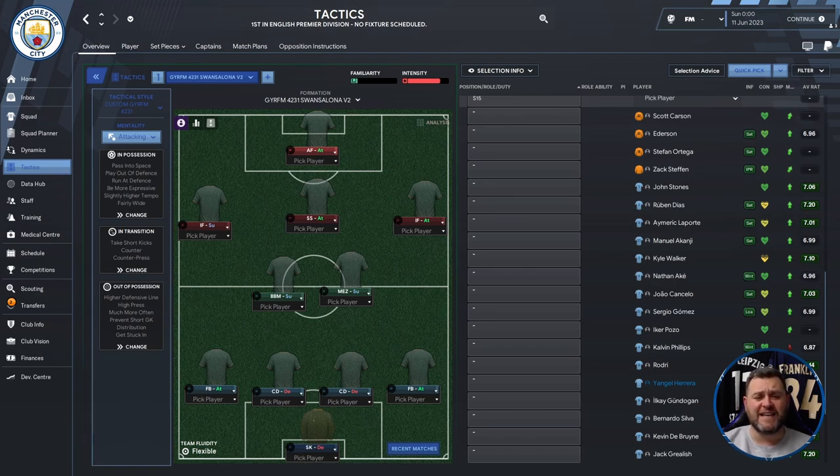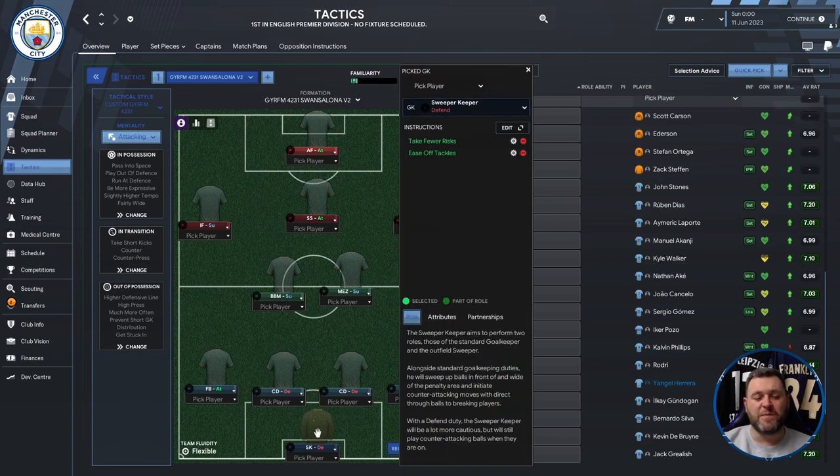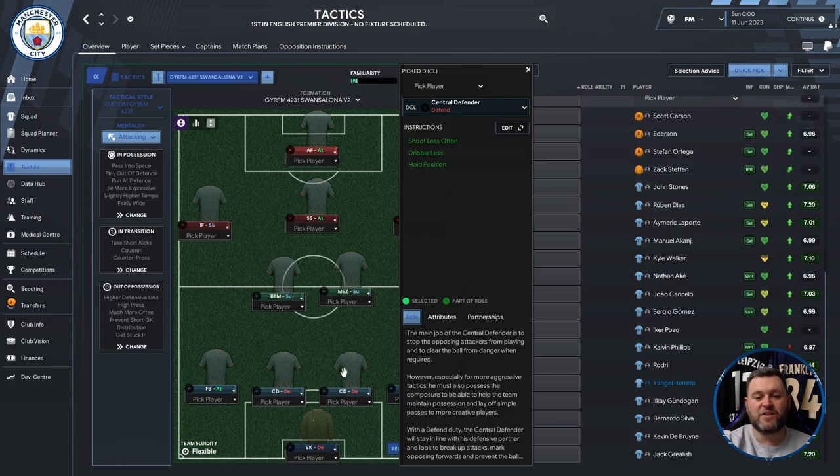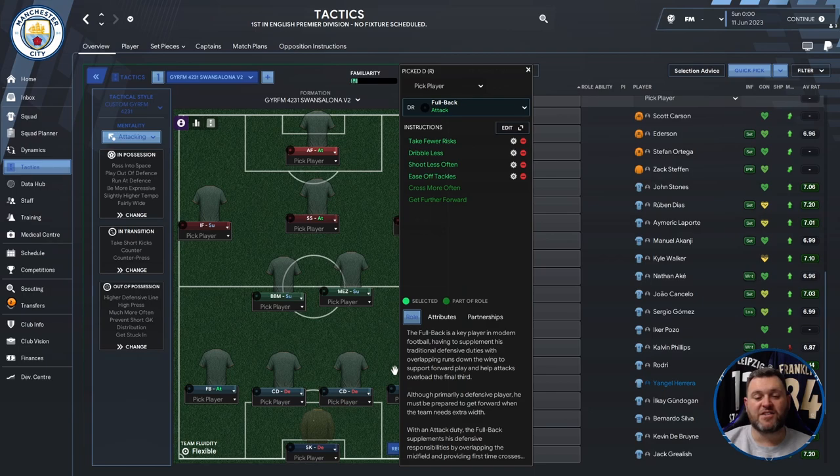The tactic is a 4-2-3-1. Exactly the same tactic, but if you haven't got it from the previous video, there will be a link in the description down below. It's an attacking formation that should score a lot of goals. We start off with a sweeper keeper on defend, a fullback on the left-hand side on attack, two central defenders in the middle, and on the right-hand side an attacking fullback.